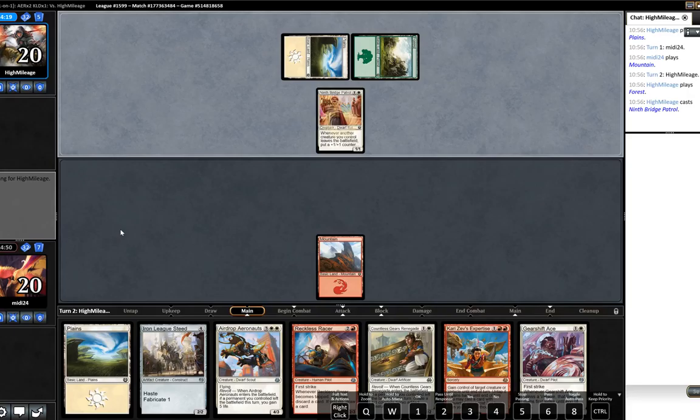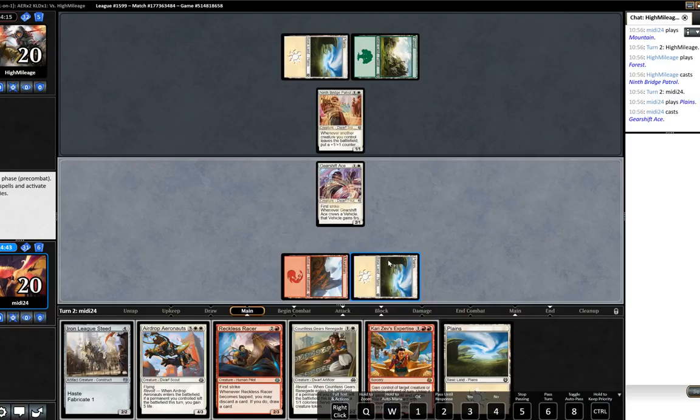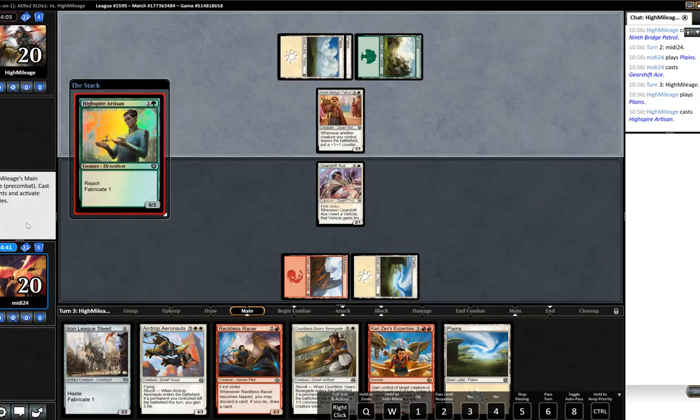Like the Bridge Patrol, sure. We got our land so I feel pretty good about that - it's probably not the color we would have picked but beggars can't be choosers. We should play Reckless Fireweaver next, obviously, which should put us in a good spot. Okay, that's not quite so good - it shuts down our Gearshift Ace.